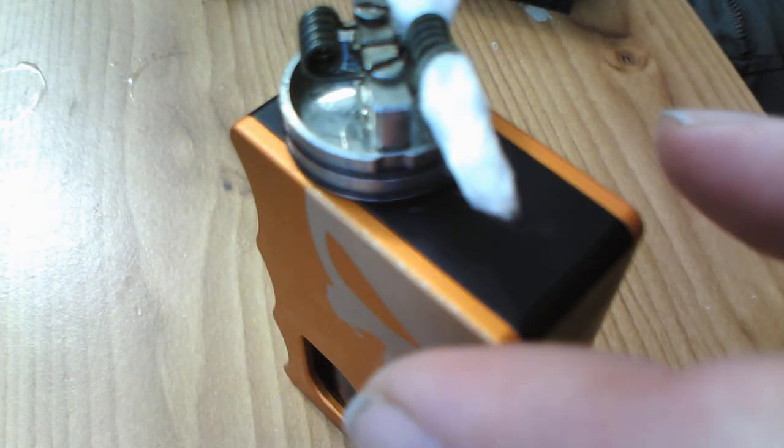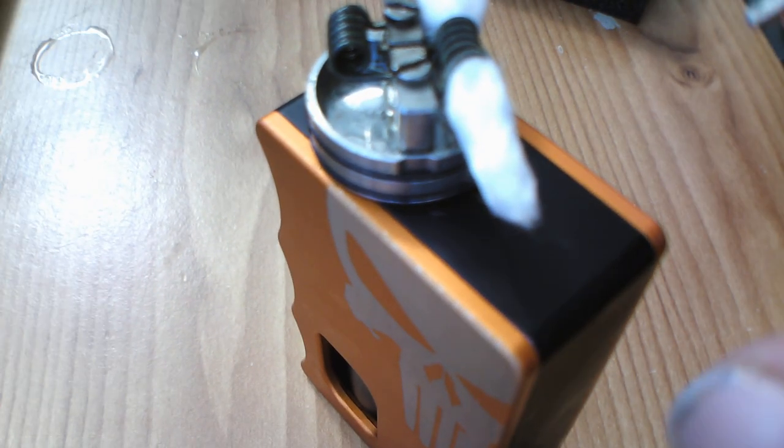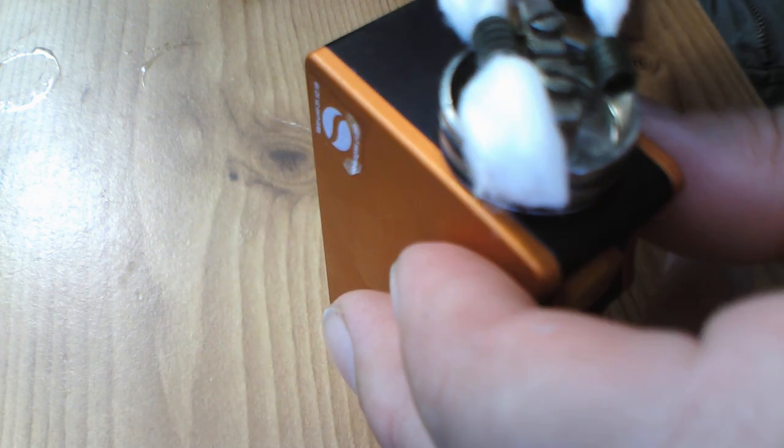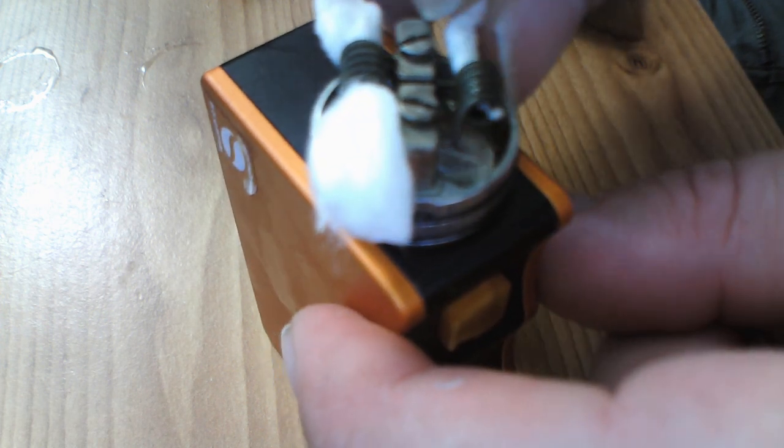Everyone likes to wick differently — I'm quite a snug wicker, but not overly snug. One side wicked, I'll fluff them out in a second. That's the problem with dampening down your coils to speed up the process — it does make wicking a little bit trickier, but it speeds up the whole process.